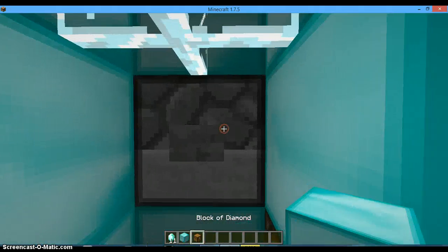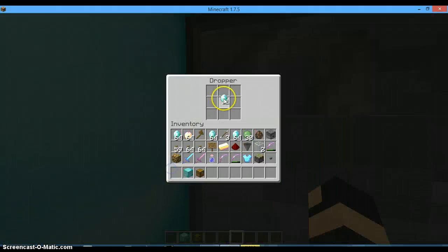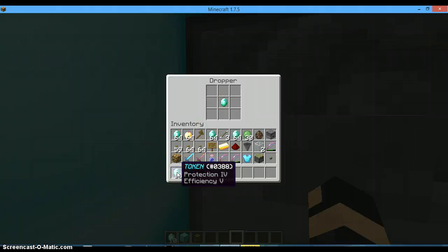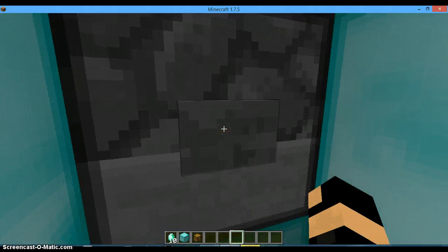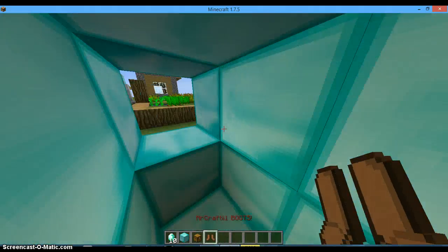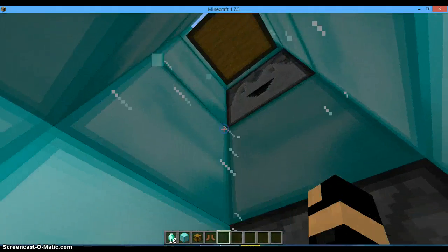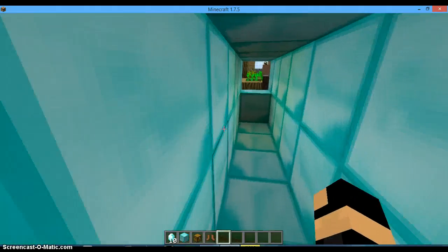So this is just a demonstration. This is our token. Let's press the button. As you can see, I got a box. So this tutorial is going to teach you how to make one.